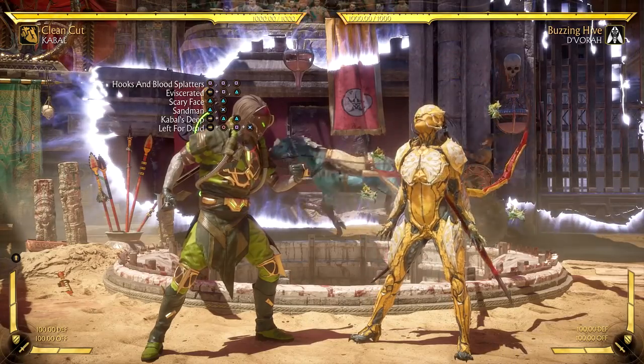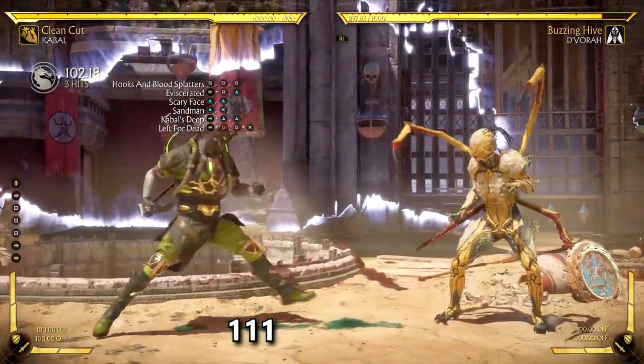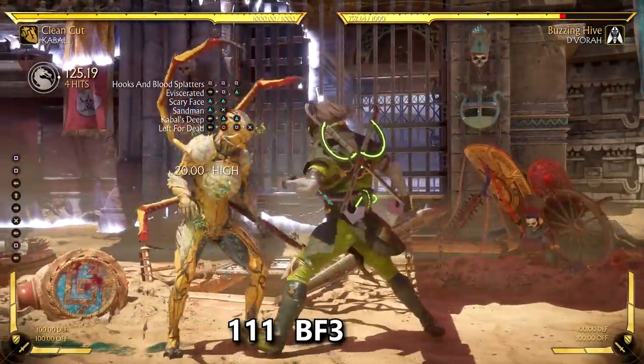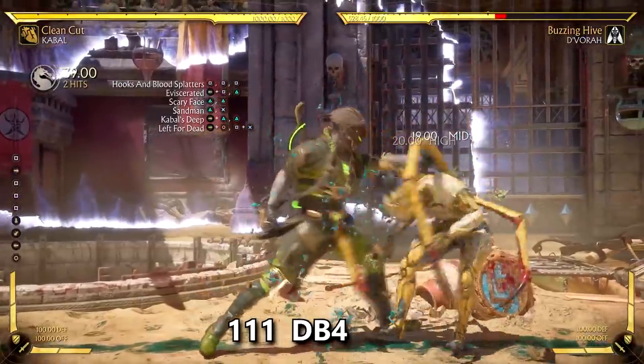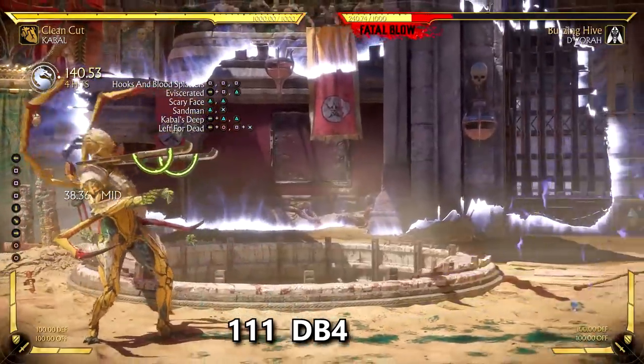Now onto his combo strings. Cabal has one of the easiest combo strings with standing one — it's just 1-1-1 and it's a seven frame startup. The best part is that it's special cancelable into all of his special moves. You can use this to punish opponents who use unsafe moves, and it provides solid damage. As you can see, it's just two moves with no meter and you do almost 20% damage.